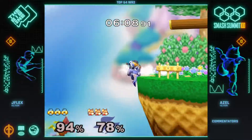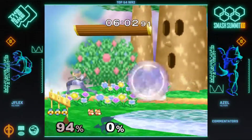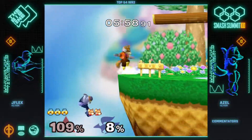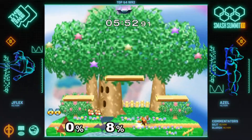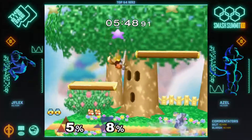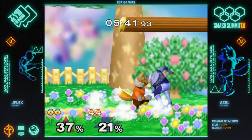Oh, here we are. Nice tech. Azl with the tech, but it doesn't matter, because this is literally the best time to be Sheik in the whole game. That was a really solid edge guard from Jflex, playing reactively to the tech. I'm surprised that up smash killed — it didn't look like Jflex DI'd it out at all. Maybe not expecting an up smash, but 109, I think, is well past the point of killing.